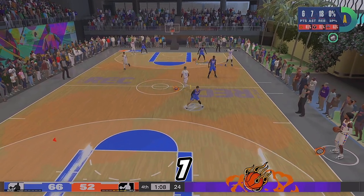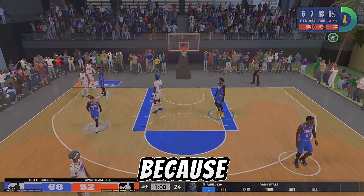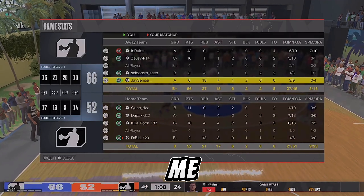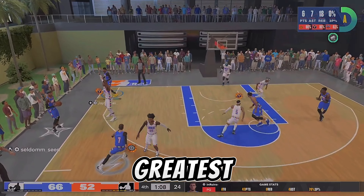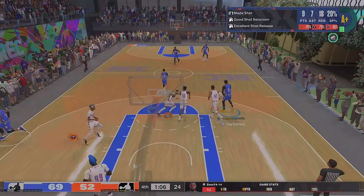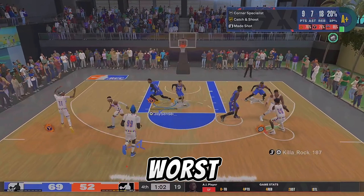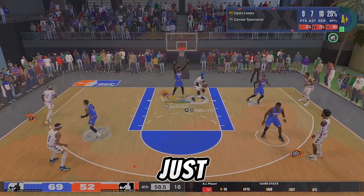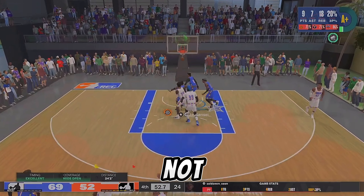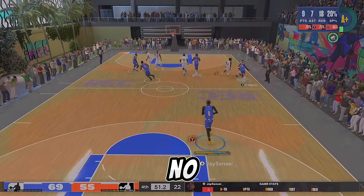My stats are 6 points, 7 assists, 18 rebounds — we're not worried about the offensive stats right now. I got 18 rebounds because the big I was guarding wasn't the greatest, but I was just taking away a lot of his options. Like right there — hands up, no need to jump. I'm in position to contest even down low. He's not getting anything, so you see me just hands up, no jump, because there's literally no need.